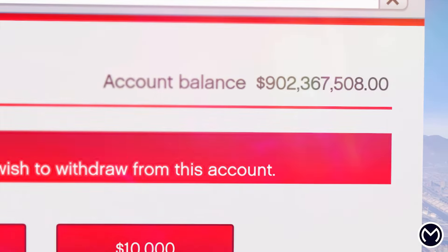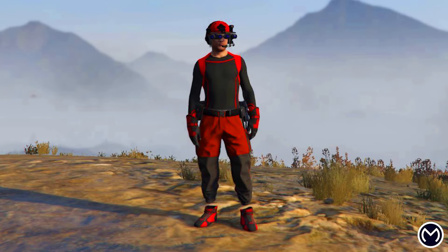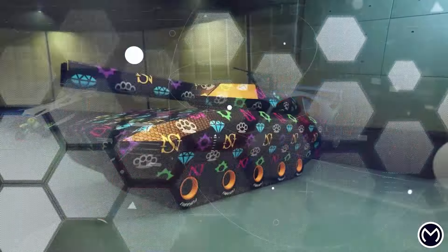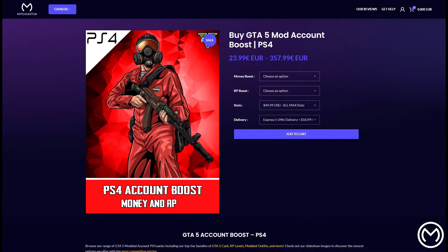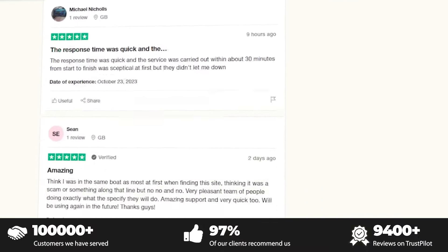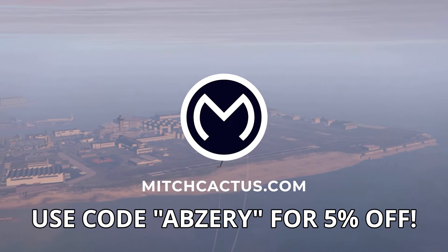If you don't want to spend hours grinding out these glitches, check out the instant delivery modded accounts from MitchCactus.com, which come with between 50 million and 1 billion dollars in cash, RP level 250, and more. Available for PlayStation, Xbox, and PC. They also offer account boosts and have over 10,000 reviews on their official Trustpilot page. Use code ABS3 for 5% off for a limited time.